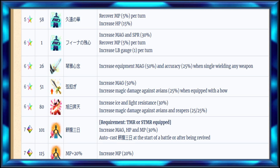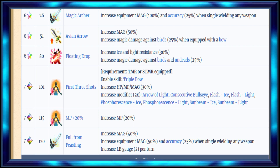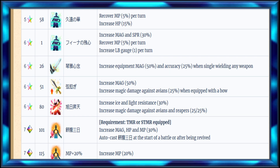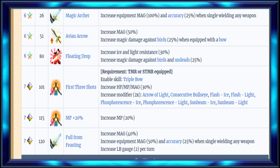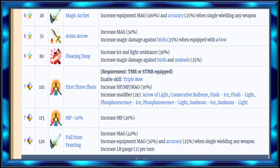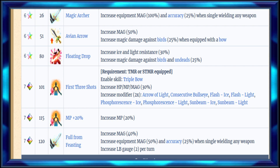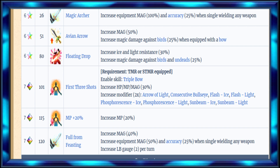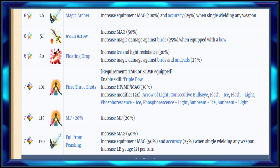Let's look at the passives real quickly. They look pretty much the same, other than she gets Avian Arrow. It looks like she gets 25% more bird killer, which is very niche - birds are very niche in the game. So she actually has 50% bird killer in her kit now.